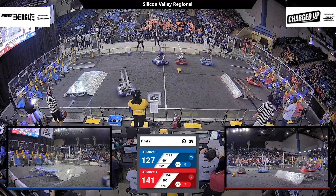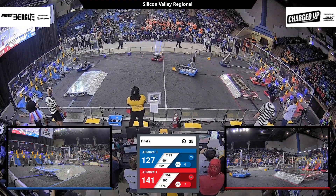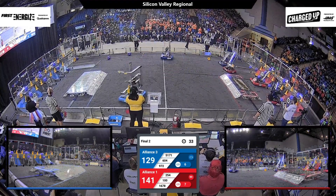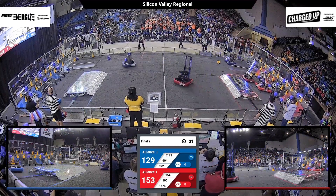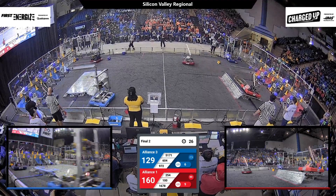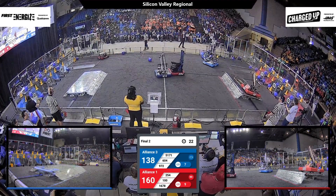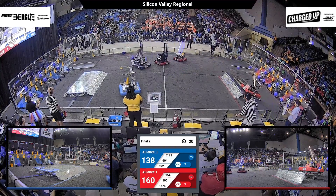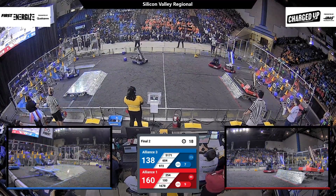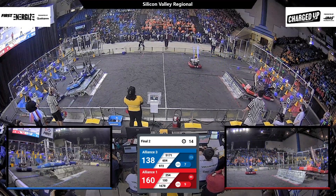Iron Claw scores a cube and it stays in place — blue alliance has two rows entirely filled. Red is about to do the same as Wild Hats drop off a cone, and it stays in place. Red has two of their own rows filled. With 30 seconds left, there are about 40 points separating the teams. This one will come down to end game scoring, and Wild Hats are already waiting at Red's charging station.